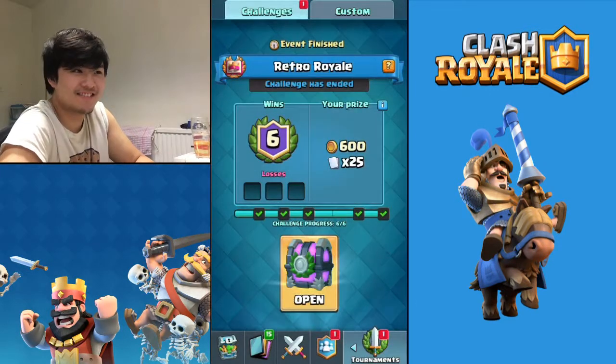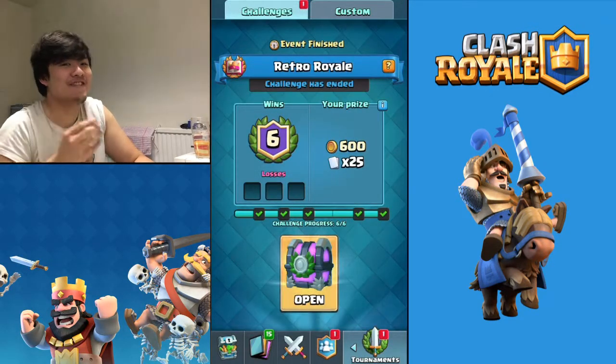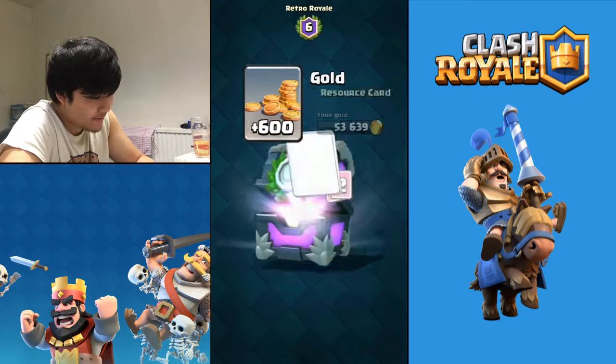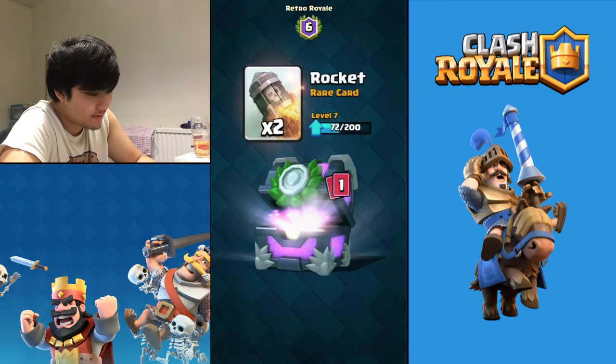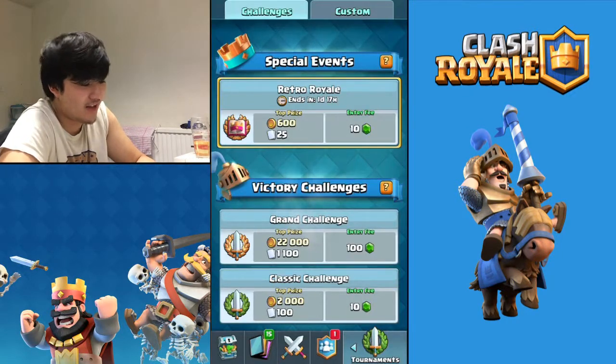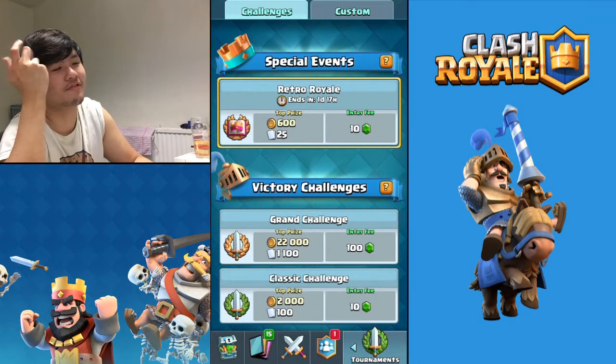I'm gonna take a screenshot to show my achievement. Open - 600 gold, 6 Archers, 2 Rockets. It's just like a normal chest - it's only a 10 gem entry free.